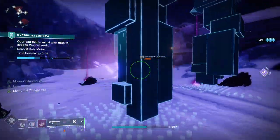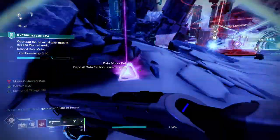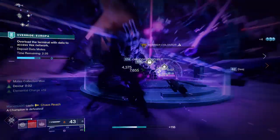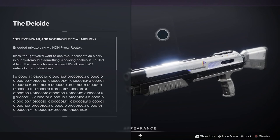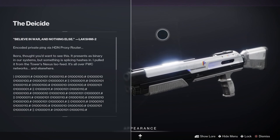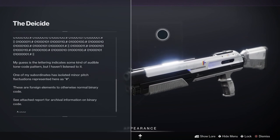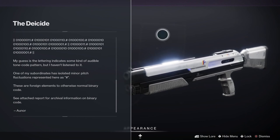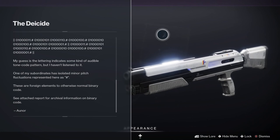The lore this season has been fantastic in Season of the Splicer, and the Dayside has one of the best lore tabs in the whole game right now. The lore tab is called 'Believe in War and Nothing Else' and it's from Lakshmi-2. It reads: an encoded private ping via an HDM proxy router — Ikora, I thought you'd want to see this. It presents as binary in our systems but something is splicing hashes in. I pulled it from the Tower's Nexus ISO feed; it's all over Future War Cult networks and elsewhere.